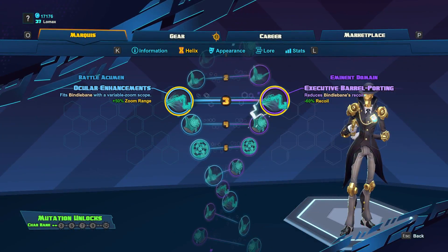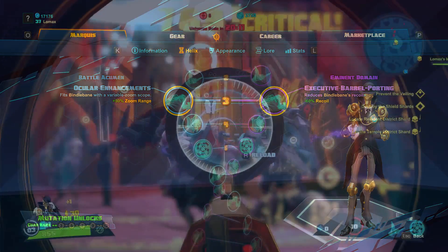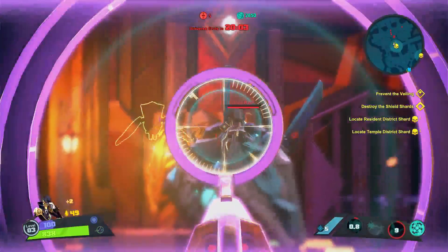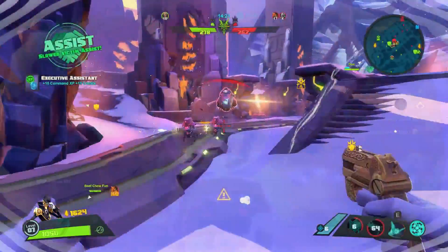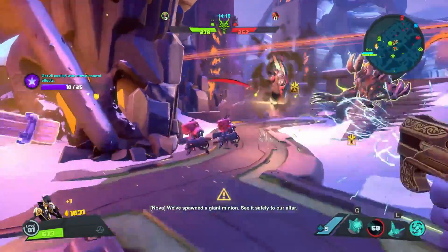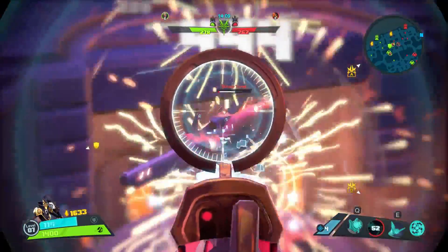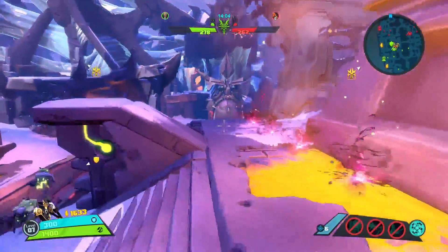At level 3, we'll get a choice between Ocular Enhancements and Executive Barrel Porting. Ocular Enhancements is going to add a variable zoom scope to Bindlebane, giving us an additional 50% zoom. There isn't a need for this scope, so I feel it's kind of a waste. Executive Barrel Porting will reduce the recoil on Bindlebane by 60%. This will be nice if you have a slower stationary target, but if you have a moving target you'll have to adjust your sights anyway, decreasing the impact of this skill. But with a choice of one, I'll definitely take the recoil reduction.